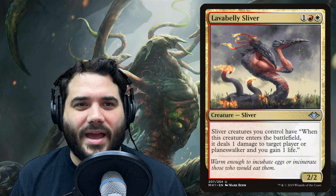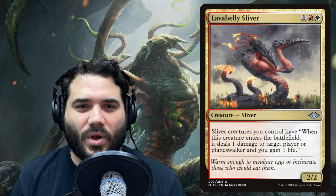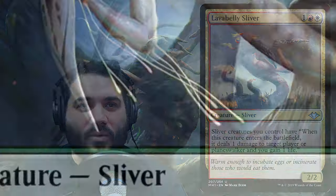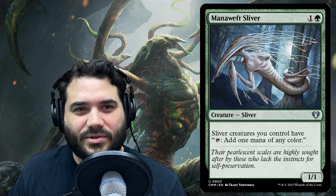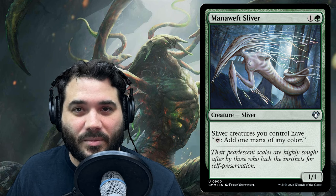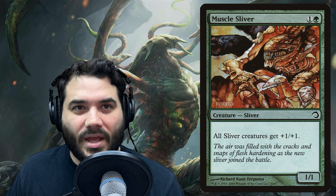Lava Belly Sliver is a really good one and a potential win con. It's one red white for a 2/2 sliver and it says: sliver creatures you control have — when this creature enters the battlefield it deals one damage to target player or planeswalker and you gain one life. So we're able to ping our opponents for damage as more slivers enter the battlefield.